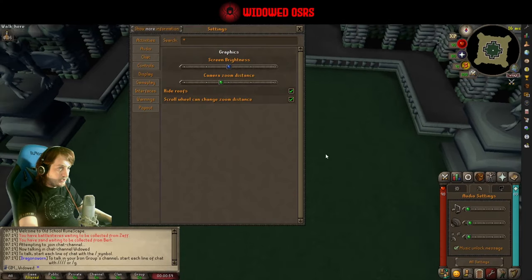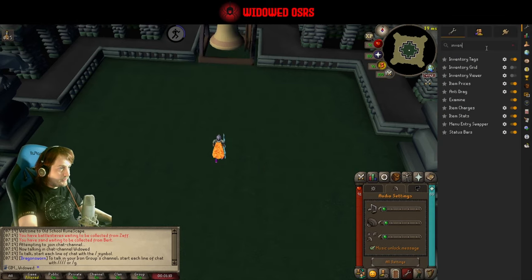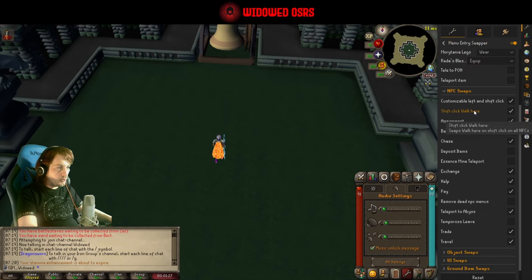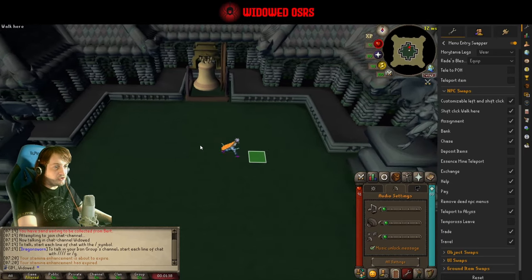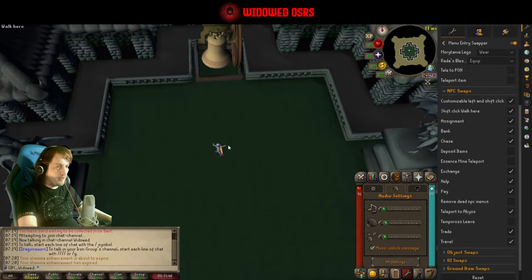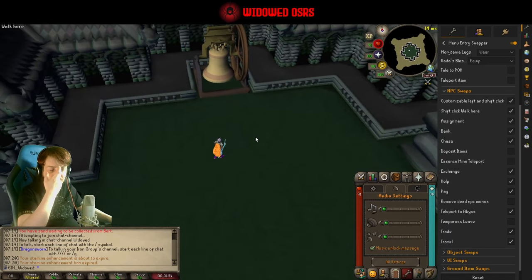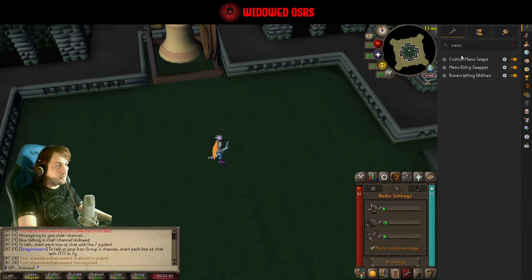Just a couple of final things before we get into the boss. In the menu entry swapper plugin on RuneLite, you're going to want shift-click 'walk here' turned on. This means if you're pointing at a mob and you hold shift, you will always yellow-click underneath them instead of right-clicking on the mob. This allows you to step under Dusk, and that is very useful in this fight — we're going to be using that to our advantage as a strategy. You can sometimes aim at the edge of a tile so you're not actually pointing at them, but it's so much easier if you can just hold shift and walk under them. Definitely recommend having that on for this fight.